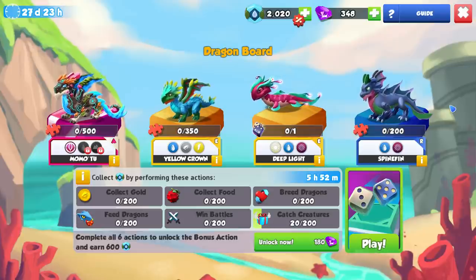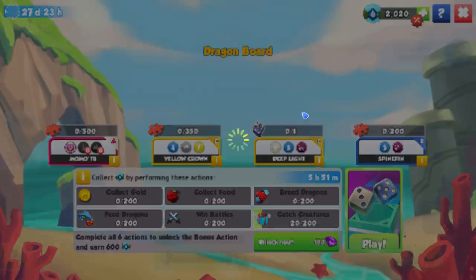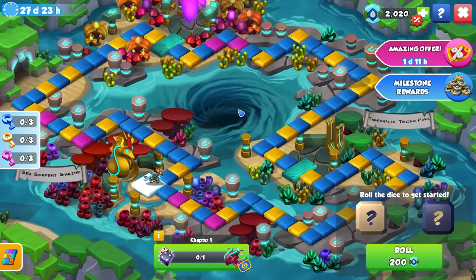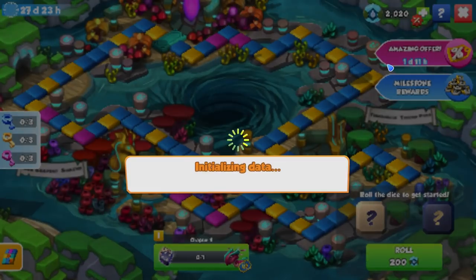The main thing before jumping in: we have quests to collect Waterstones by performing these actions — complete all six to unlock a bonus action and earn an additional 600 points. You should always try to get the 200 points for every single quest first to unlock the bonus action, because rather than going straight into the board and spending all your event currency, you should go get that bonus quest right now.